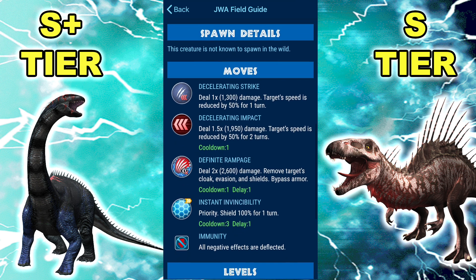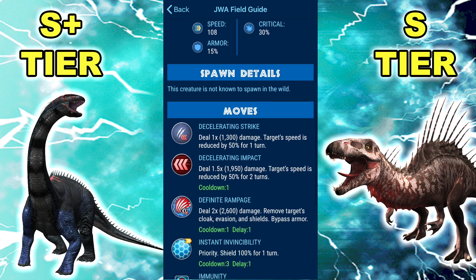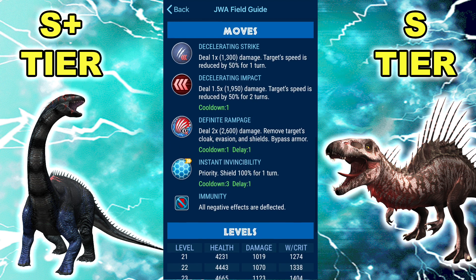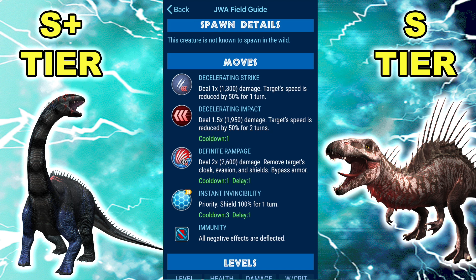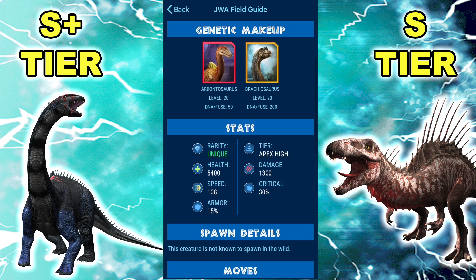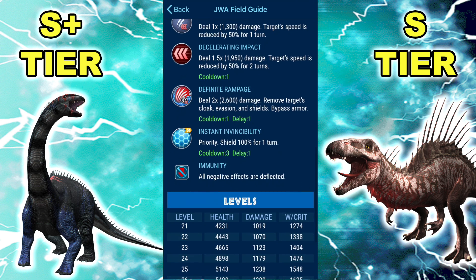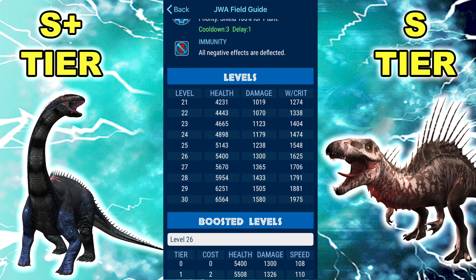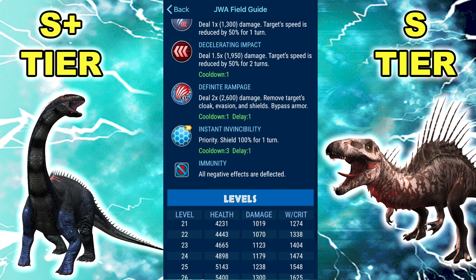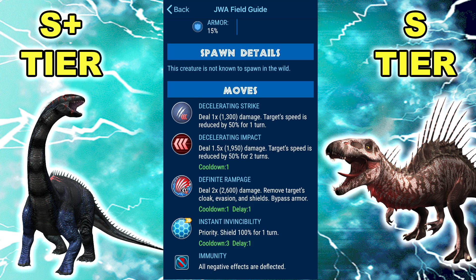1.3k damage, 1.5x multiplier and a 2x definite multiplier — oh my goodness. Due to the fact that we've got an Impact and a Rampage, it's always going to have boosted attacks. It's either going to be 1,950 or 2,600. Come on. You can throw this thing into any situation and it just prevails. It's a pretty straightforward dino. What it does is simple — it just obliterates everything.